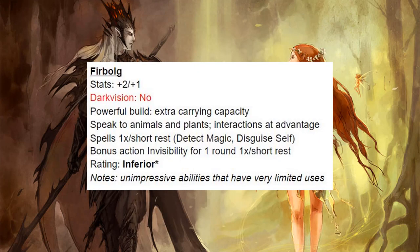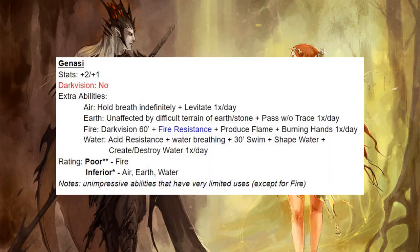Next we have Firbolgs — these are straight inferior. They have unimpressive abilities with limited uses and I don't see why anyone would want to play one. Next up we have Genasi. Again, I'm not all that impressed with these abilities. Fire is the best and it sneaks into the poor tier, but the others are just inferior — unimpressive abilities with limited uses.